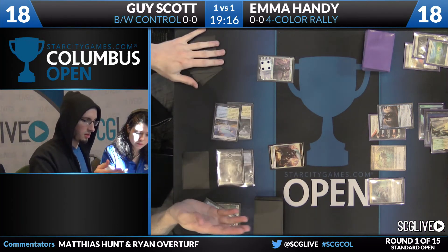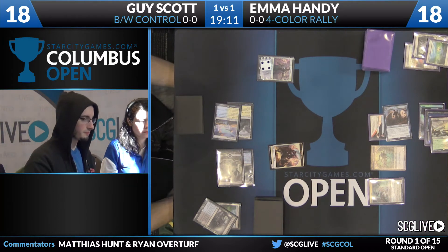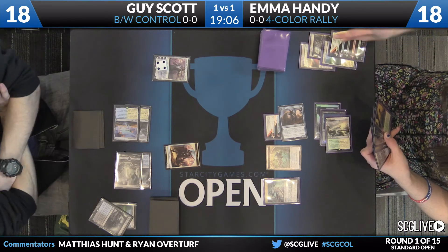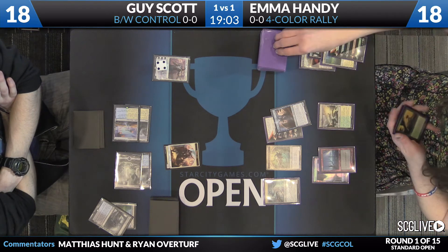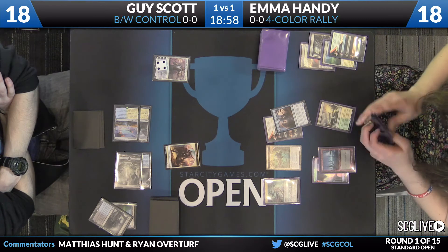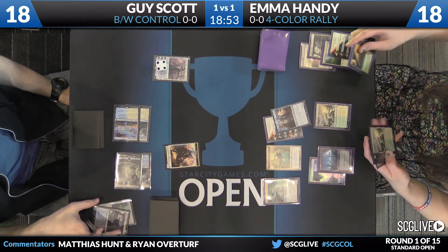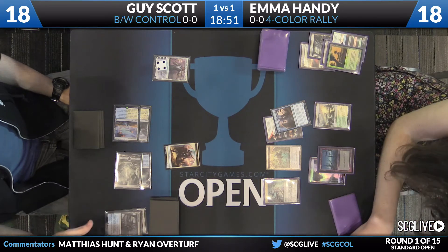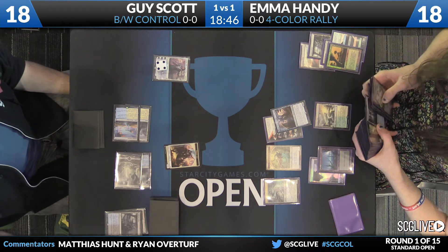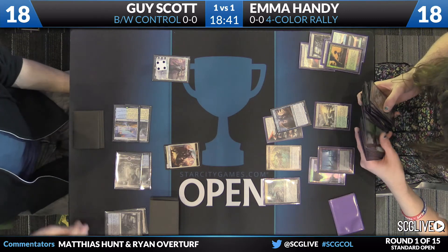I don't see those allies getting through anytime soon. They'll block that Catacomb Sifter if you want to. Jace discards another copy of Jace — that's card number four in the graveyard, Emma can flip this turn if she cares to. One thing I want to point out is I really like how Emma's done with her fetches here: she's fetched each turn, gotten a pair of basics, and is now using fetch lands to set up the rest of her colors. On Guy's side, he's been fetching battle lands on the end step every time, which means he has a lot of dual lands in play but doesn't have double basic yet.